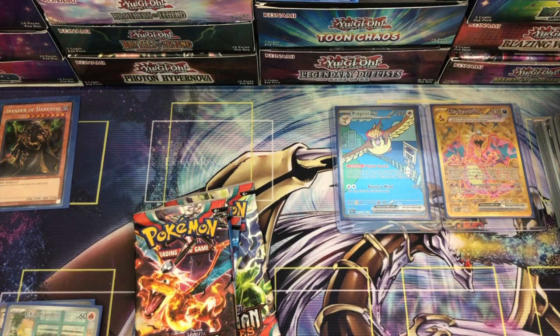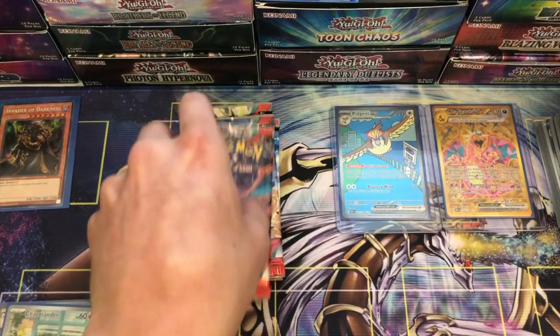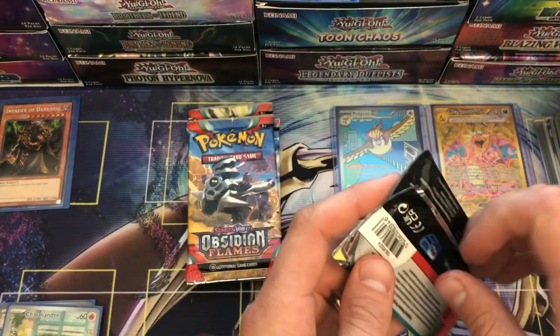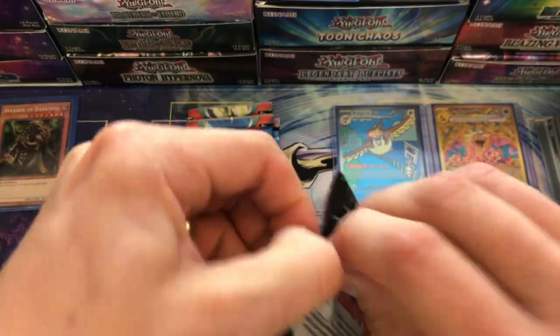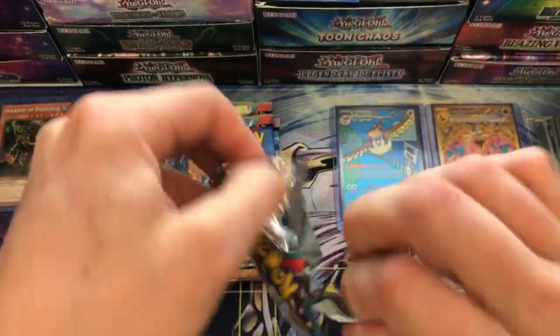Well, Elite Trainer Box — what was I saying about this maybe not being worth fifty dollars? I retract that statement in full! Disclaimer: my experience is not going to be the same as your experience. But look at this, guys — out of this Elite Trainer Box we have pulled: full art Charizard, Gold Charizard ex — which is like three gold stars, the highest rarity in the set — and then full art Pidgeot ex. Come on! Oh my gosh, oh my goodness — heaven's sakes! We are on fire!